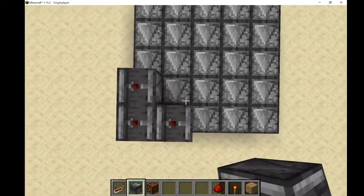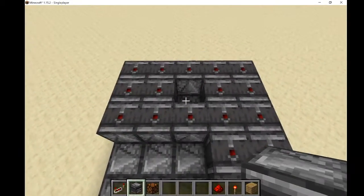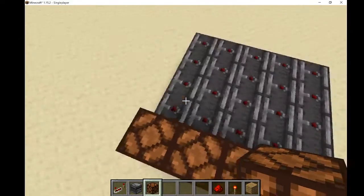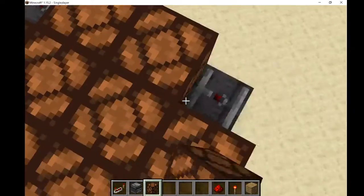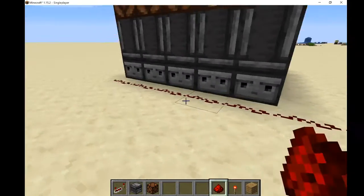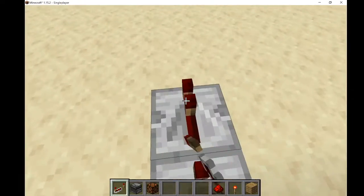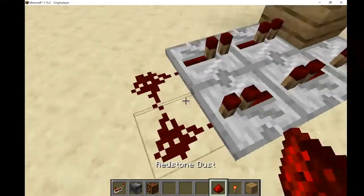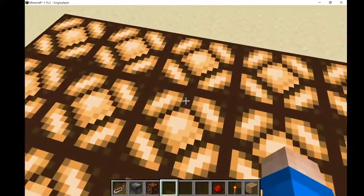Go up and above and place observers facing upwards, and do that until it's all filled in. Now place your redstone lamps all over. Then wire it all up, and now you have an infinite disco dance floor — it just flashes on and off.